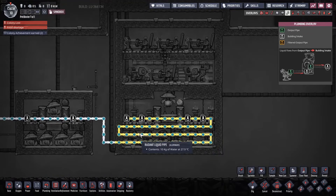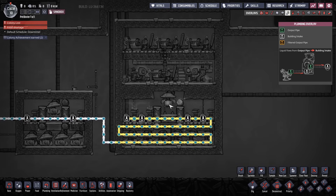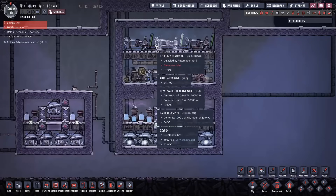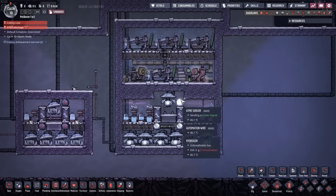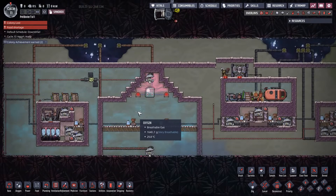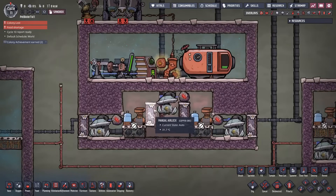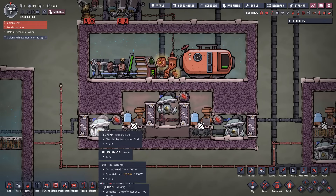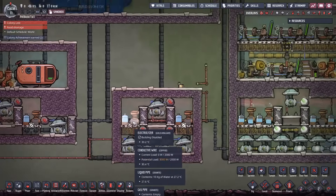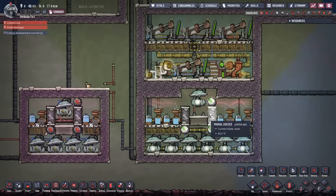Don't run that heat exchanger too high or you'll start cooling the hydrogen, which is fine as long as you use gold amalgam. The save game with all sample builds will be put up so you can pick and choose which designs you want. The doors in these builds are only there to let duplicants walk in and out during construction — you can replace them with tiles if you prefer.